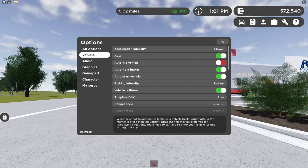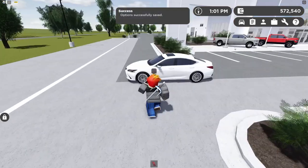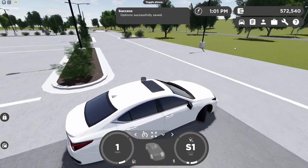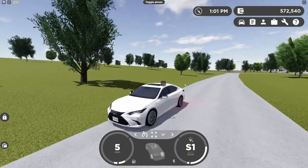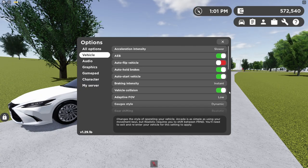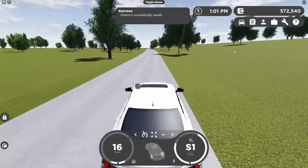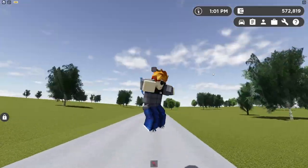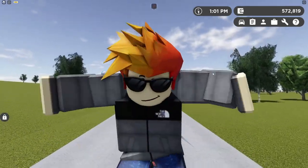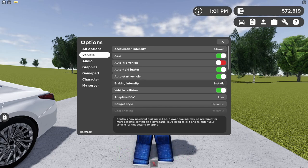The next option is braking intensity — we have instant and slower. I have it set to instant. If I hop into my Lexus we can test this out: my brakes are instant, but if I switch to slower it's kind of more realistic but quite annoying. I'm pretty sure not a lot of people use the slower option. What I'd recommend is instant — it's just better overall.